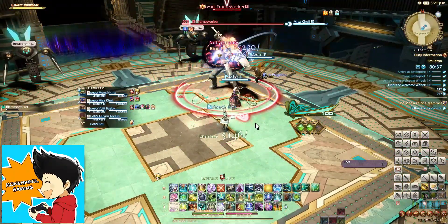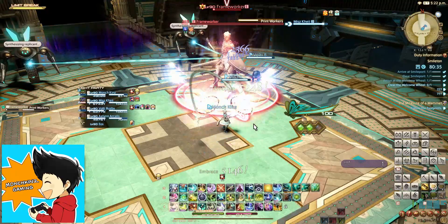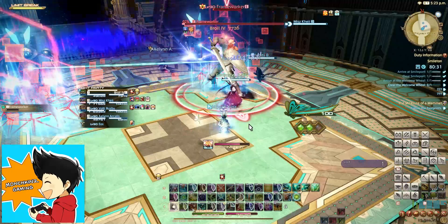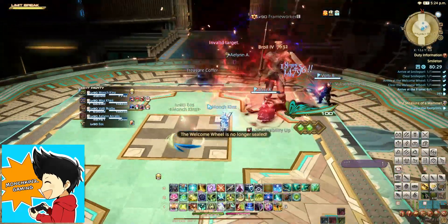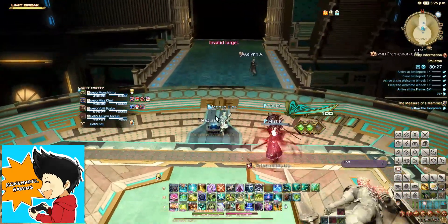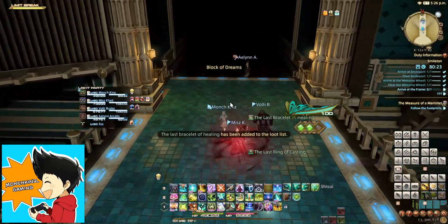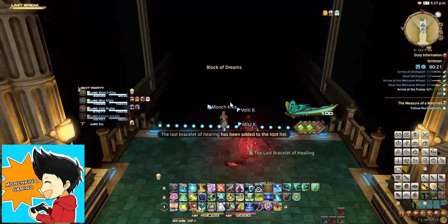Physick is something that's probably debatable — I don't know if you still need that in your hotbar. I just put it all the way back on my shifted binds since I don't really use it. I just use Adloquium and my fairy heals for AoE heals and stuff like that.